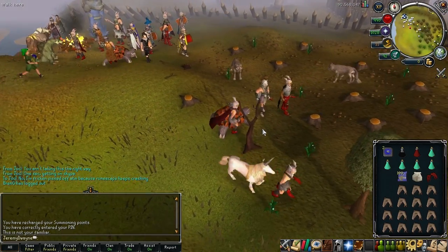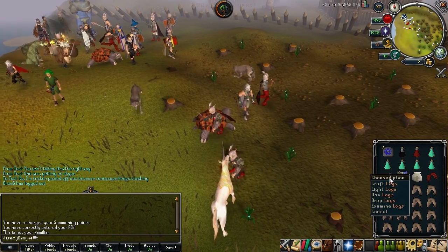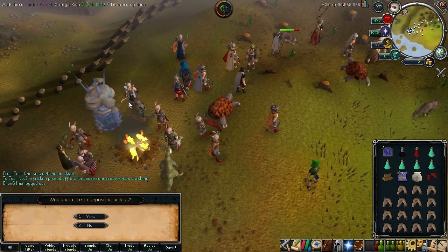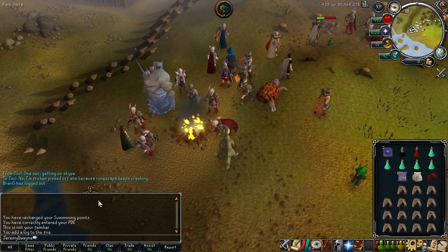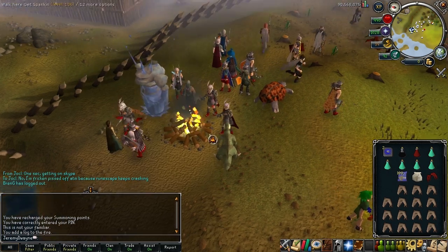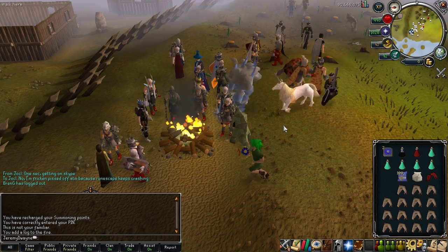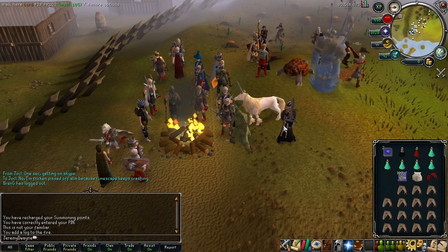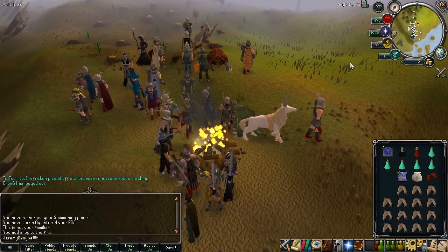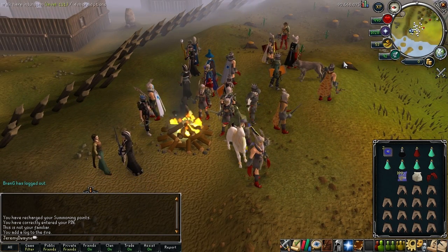So go ahead and chop down some trees and get cracking with adding to the fire. If you just want the boots and don't want to actually fight, just adding logs to the fire will let you get the drop, so that's pretty nice. Technically I don't even have to do anything else, but I'm going to go ahead and wait around until Skull spawns.